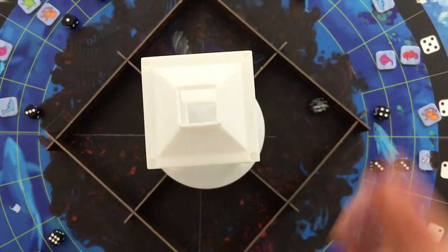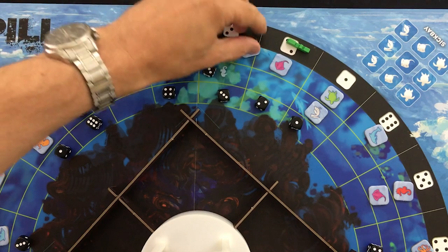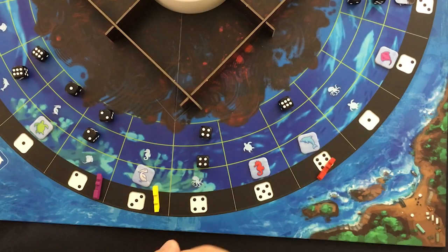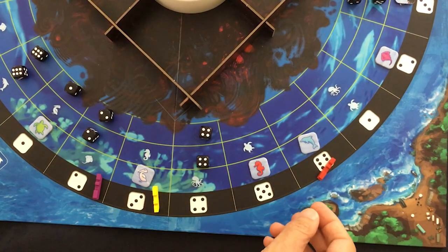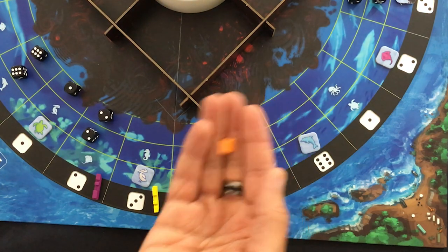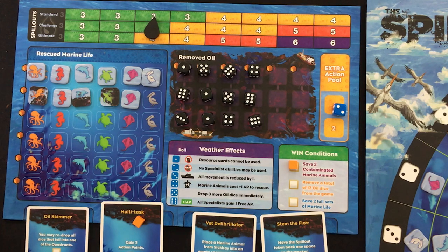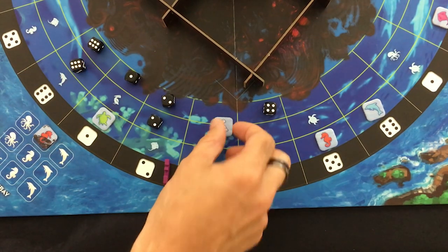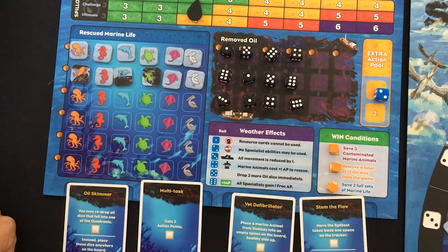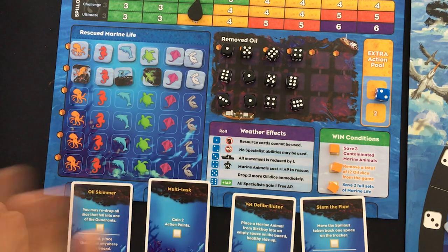Red is definitely going to spend three to remove one oil entirely. Wait — can we rush the ending? With one action left and a multitask cube, he goes one, multitasks to add a die to the extra action pool — getting a weather die — giving three actions to remove another oil and earn another cube. Then multitask again: two more actions to move and rescue that pelican. And there we go: one, two, three... twelve oil dice removed, two full sets of marine life, three contaminated animals saved. We win! The MVP award definitely goes to multitask — what a ridiculous card.